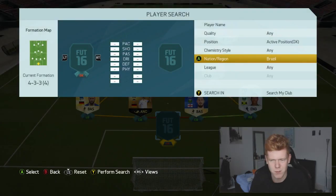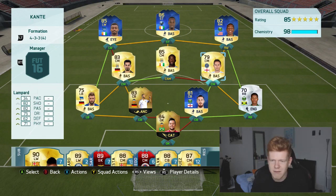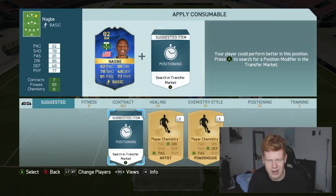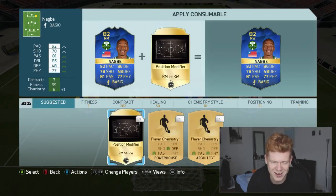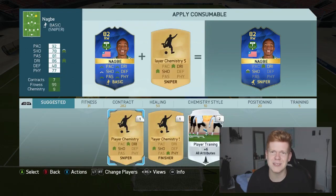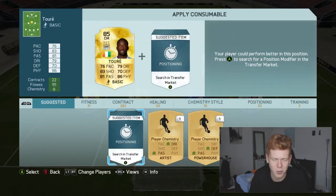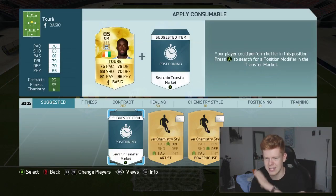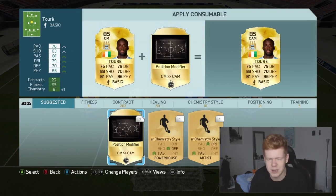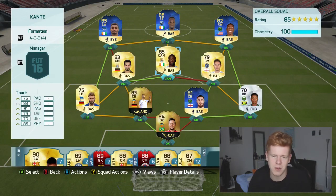In goal I'm sure you guys will know who we have — it's the Brazilian Valencia goalkeeper Diego Alves. It does only have 98 chemistry because I haven't applied a right mid to right wing card on Nagby and I also haven't converted Yaya Toure's position card yet, but I'm in the process of doing that now. I want to save Lampard's 90-rated man of the match card for another video because it's quite a special card to use — I think you guys will feel it's worth the wait.